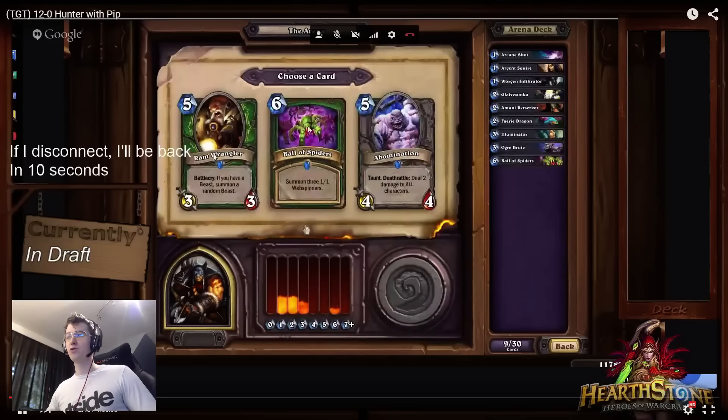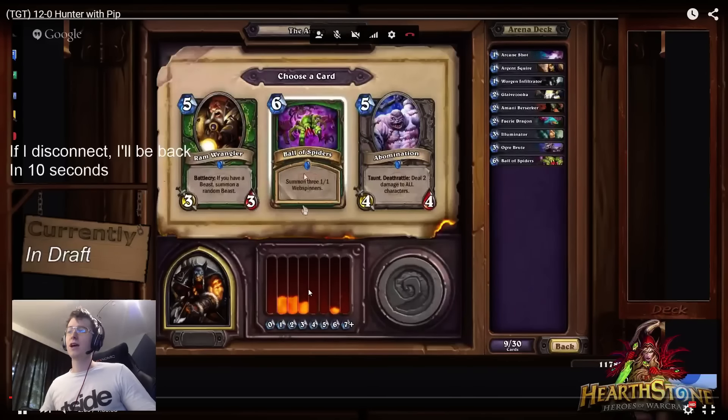Here it's a second Ball of Spiders or Ram Wrangler. Abomination is almost unpickable — for the same reason we didn't want Madder Bomber, you're just going to blow up your own board, especially playing this curve-style Hunter. I haven't played with the Ram Wrangler yet, and right now the deck doesn't have that many beasts, but we are still early in the draft and we do have Ball of Spiders which could provide some beasts.